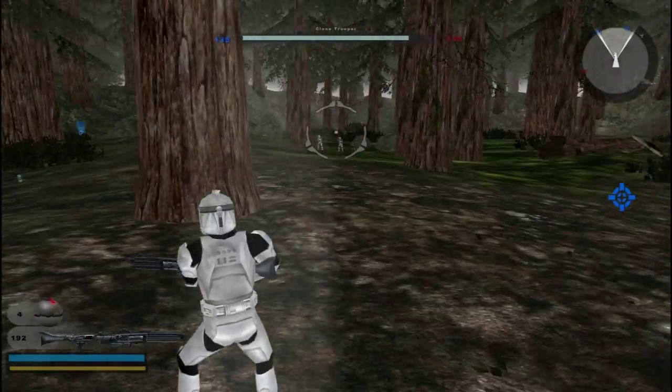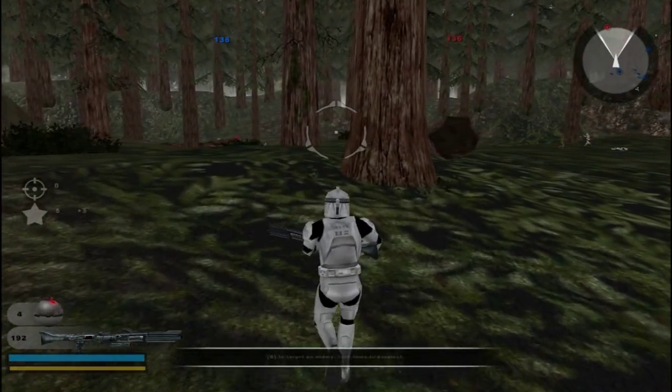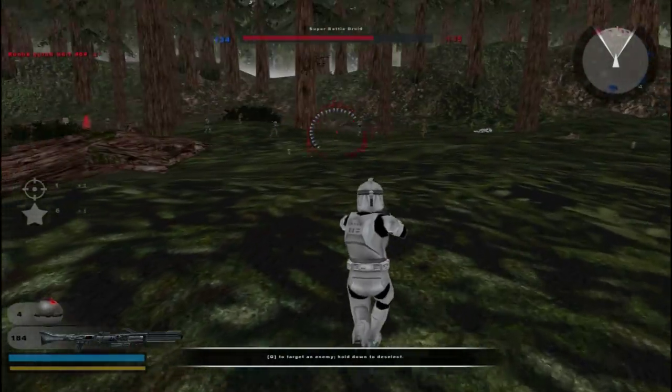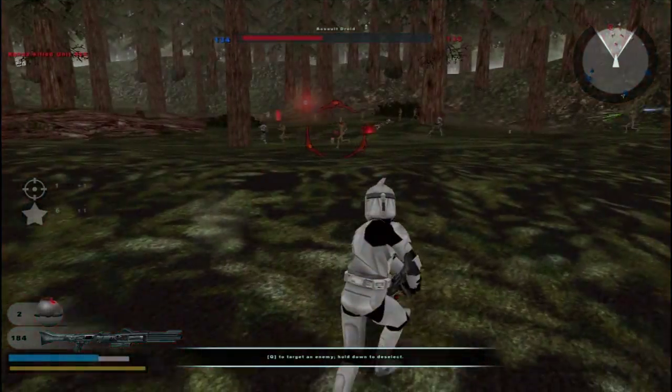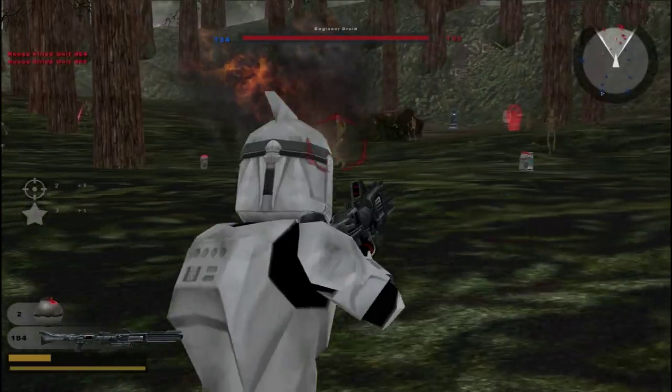Very, very simple map. Another command post for the Republic. However, I do think it seems fairly balanced, and I like that it gives each team one vehicle. I don't know if they actually gave a vehicle to the droids — they should have.